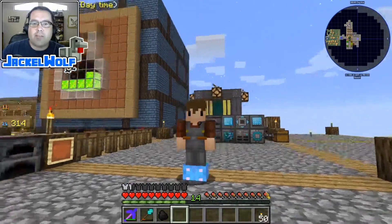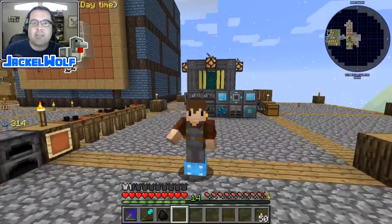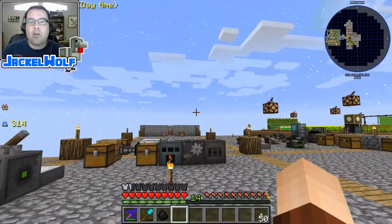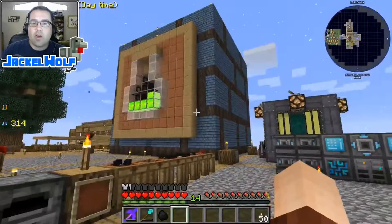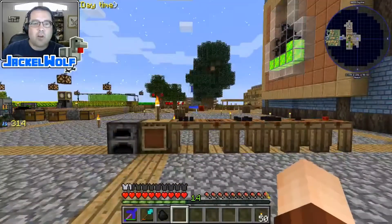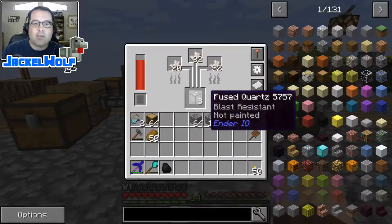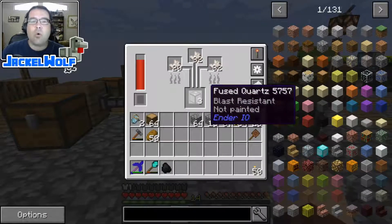Hey everyone, Jackal Wolf back in Sky Factory 3 with another 'Five Minutes, That's How I Did It.' If you've been following along, you know we're on our path towards creating an automatic wither farm. There are a lot of stops along the way, and the next one is going to require us to have an awful lot of fused quartz.